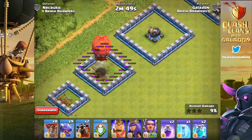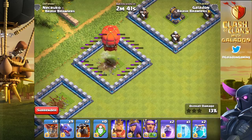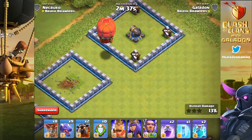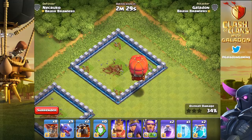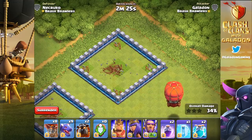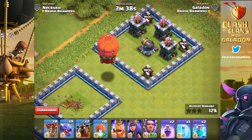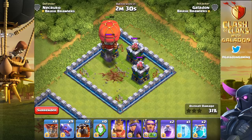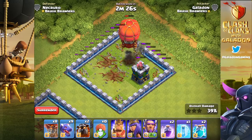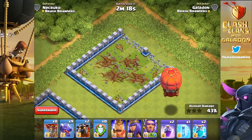Remember, the Stone Slammer targets defenses but does damage to all buildings — it just goes after and sits on top of defenses specifically. I dropped some builder huts in the corners within range — within those three tiles. As the Stone Slammer moves over, it will one-shot the cannon and conveniently one-shot all the builder huts in the surrounding area as well. It does reduced damage to nearby areas — not the same damage as to the building it's directly on top of.